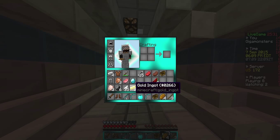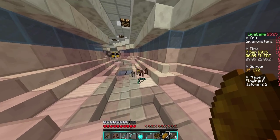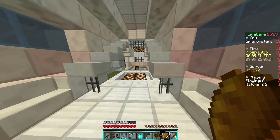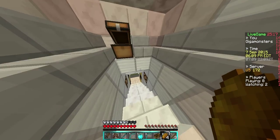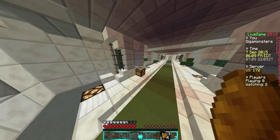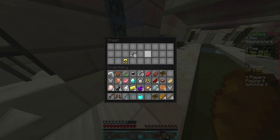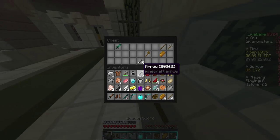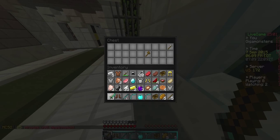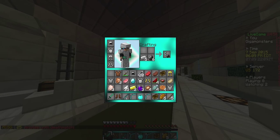I think everyone's pretty stacked at this point in the game. I thought I had a stone sword. Pretty suspicious, but I'm gonna craft an iron sword anyway. We got another tier two. I don't know what's happening to me, but I think this place is all tier twos. We got a stone sword just in case and we're gonna craft a flint and steel.